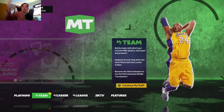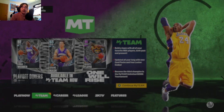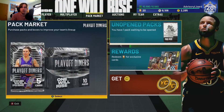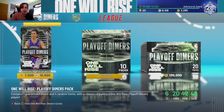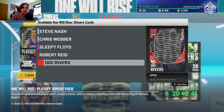Starting off today, we did get brand new cards — the Playoff Dimer set. This goes along with the spotlight challenges; basically this is the spotlight set and there are some interesting cards in here. There's one card in particular I really want to talk about because I think they're very good. We also have a locker code which I'm pretty excited for. In this pack we have a Diamond Steve Nash, Diamond Chris Webber, Amethyst Sleepy Floyd, Ruby Robert Reid, and Ruby Doc Rivers.